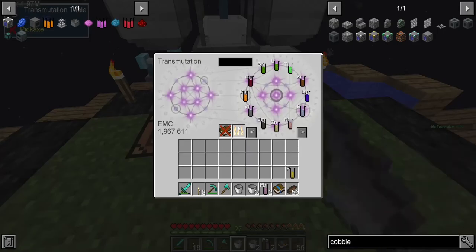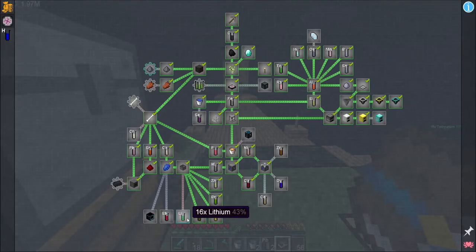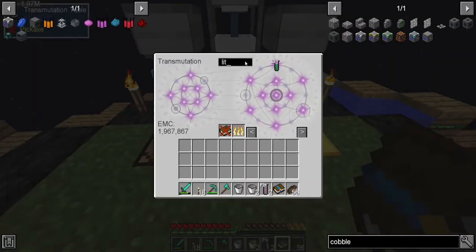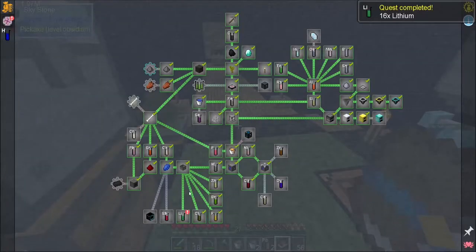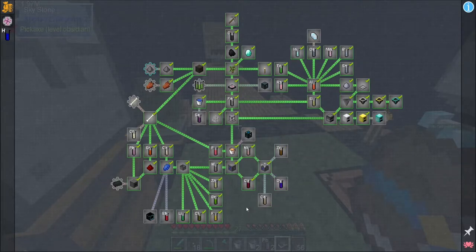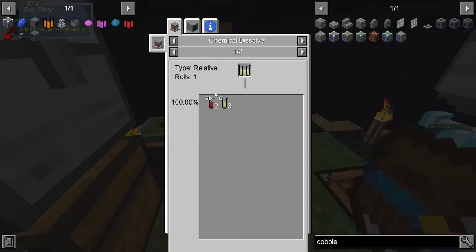Lead fluoride — got it, thank you very much! Knock that guy out, booyah. Now we need lithium — we have lithium, got all of those knocked out from the evaporator. They don't go anywhere else — we need to worry about these later on though.